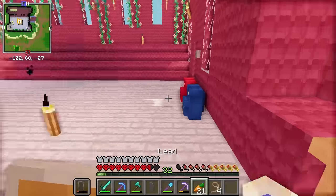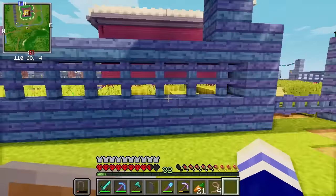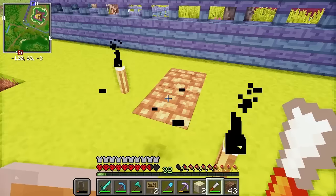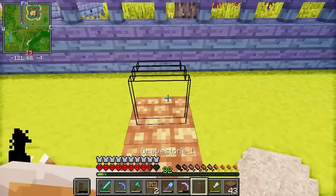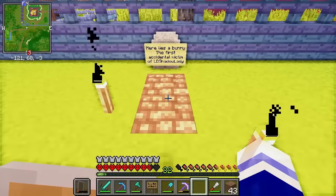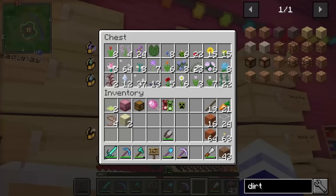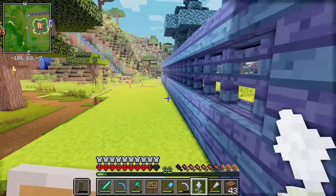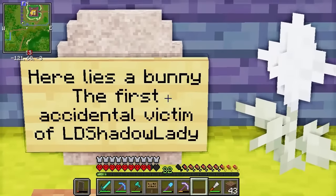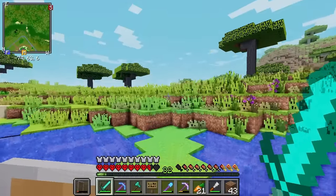Let's give him this one. Poor little guy. Now, where should we start the animal graveyard? Let's face it, we're gonna need a lot of space. Let's put it outside right here so that I'll be reminded every day when I walk past — which is probably not a good thing. I'm gonna chisel the dirt to look like it's freshly dug. That looks cute. And then we'll place the headstone right here, and a sign: 'Here lies a bunny. The first accidental victim of LD Shadow Lady.' I feel so bad. Let's give him a flower as well — one of my icy irises. An icy iris for an ice cold dead bunny.